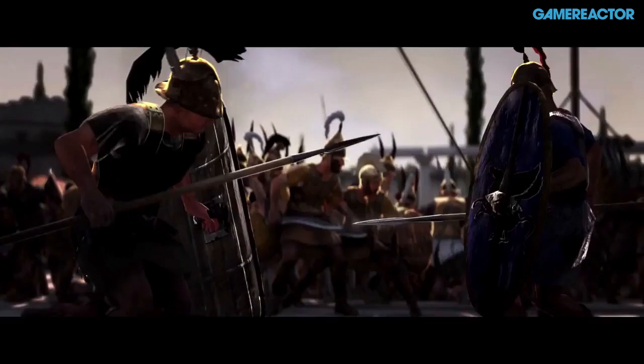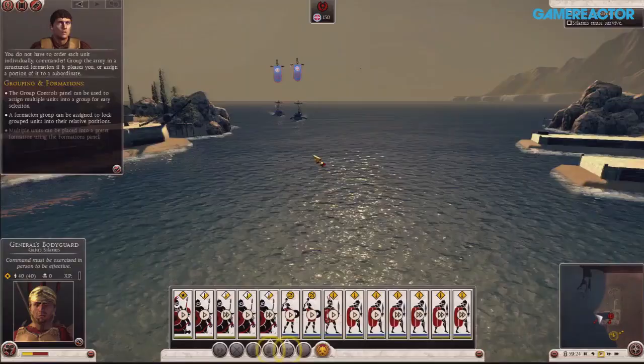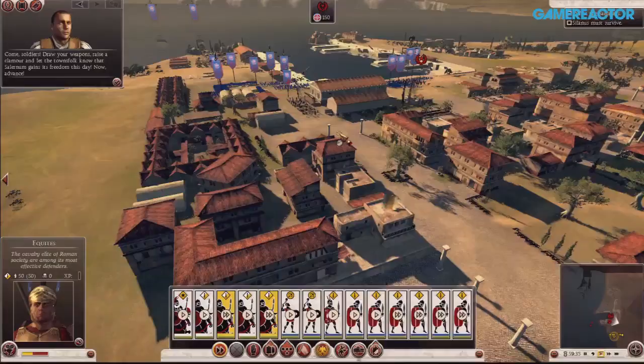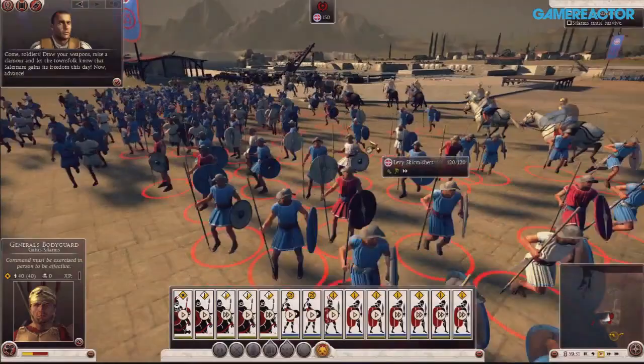One of the things you've got in Rome 2 is you've integrated the naval battles into the battles themselves. What kind of challenges has that presented? It's been quite an interesting challenge. We found that the best approach was to take what we do with land battles and adapt it for naval combat. For anybody who's played our previous games, they should find it easy to pick up, and even if you've never played an RTS before, it should still be pretty easy.